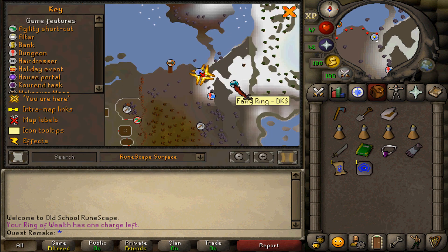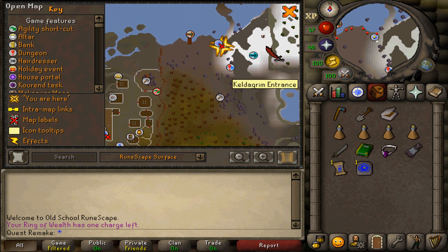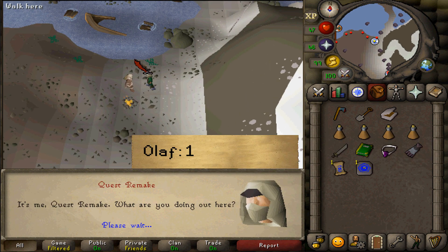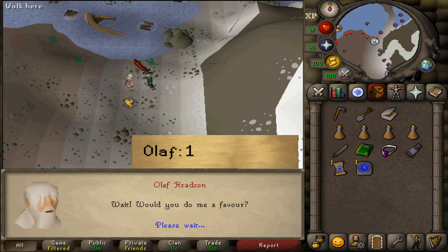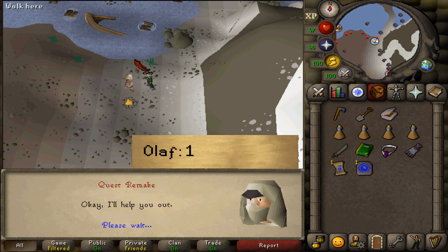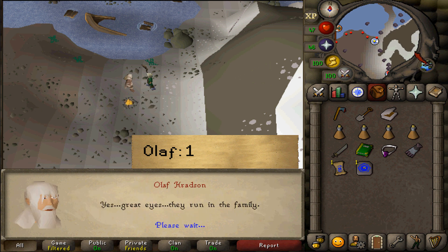To start this quest, simply use the Fairy Ring code DKS or make your way north-east of Rellekka to Olaf at the quest start. Let's talk to him and select option 1.